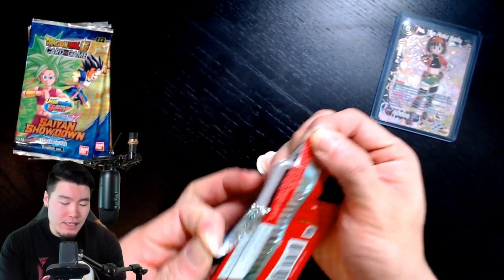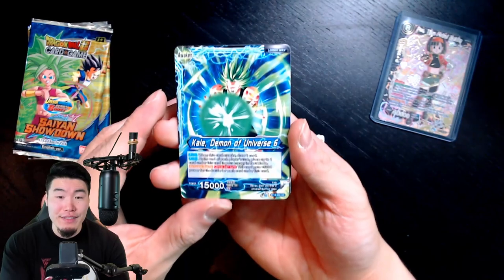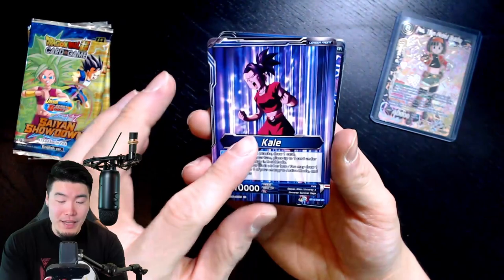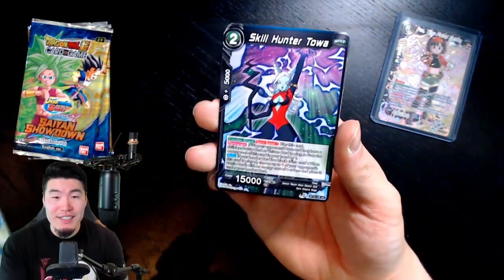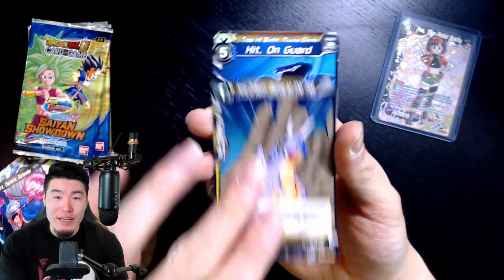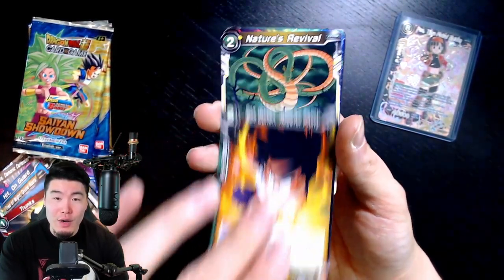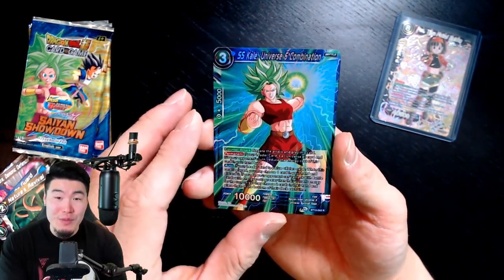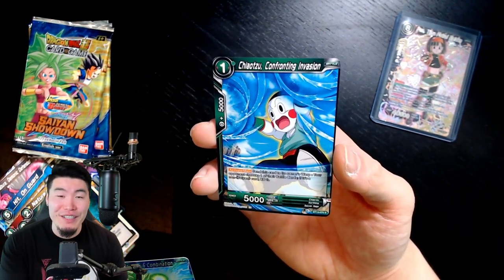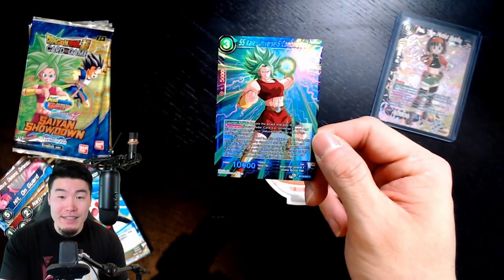We're down to four packs now and I'm really hoping we get one more SPR, but the chances are pretty slim - not impossible though. We got Kale, Demon of Universe 6 - she does have a transformation, she's a leader card. Skill Hunter Toa. Krillin, Staunch Defender. Zabura, Demonic Defender. Hider Dragon, Battle at the Tree. Hit on Guard. Tree of Might, Divine Roots. Trunks. Sun Gohan. Nature's Revival. A Reverse Holo Super Saiyan Kale. And just regular Chiaotzu - there is no Super Saiyan Chiaotzu - Chiaotzu, Confronting Invasion. This Kale looks pretty nice too.